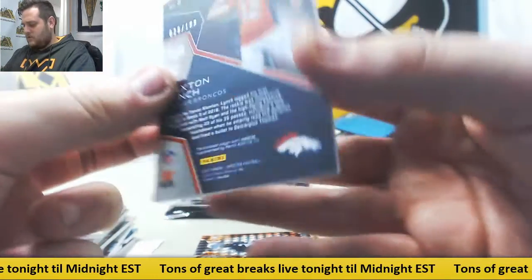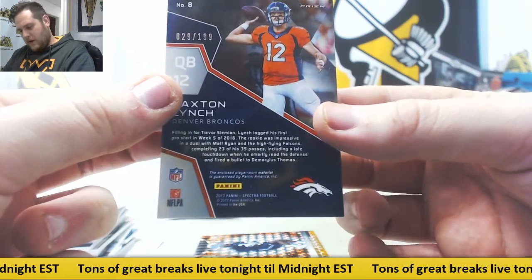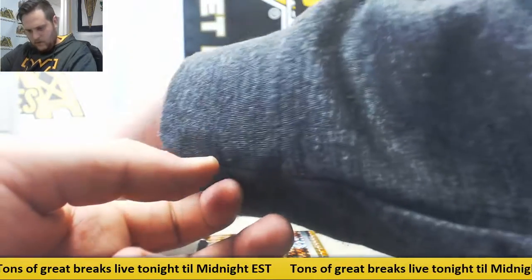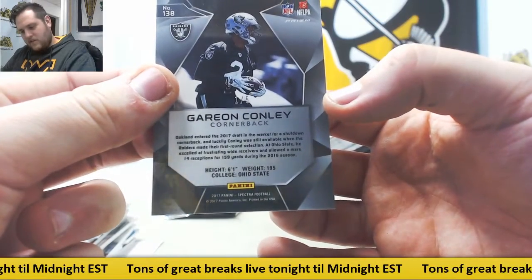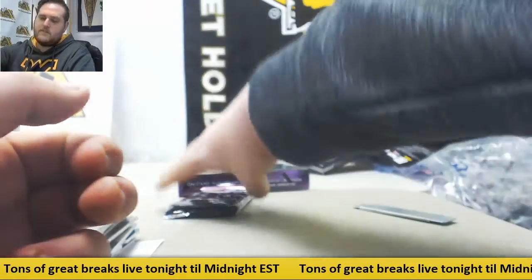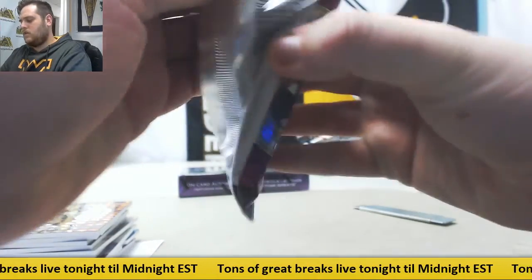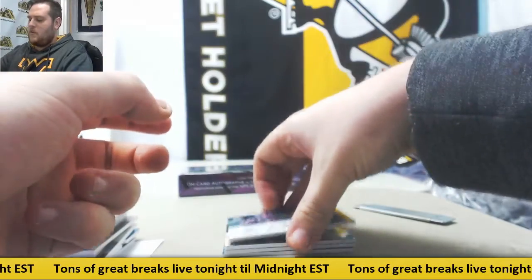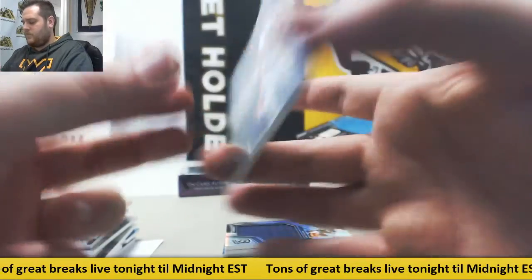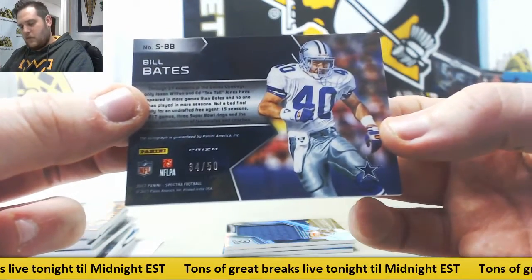Paxton Lynch, jersey swatch, 29 of 199, zero number 9, Austin FR. And Garett Connelly, 1 of 5, Frank MC — rookie Garett Connelly for the Raiders. For the Dallas Cowboys, safety Bill Bates, 34 of 50, zero number 4, Greg PE.